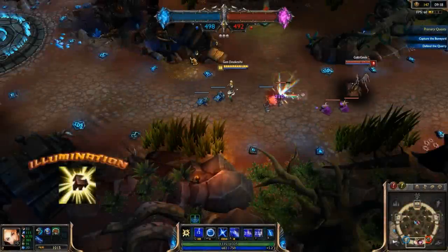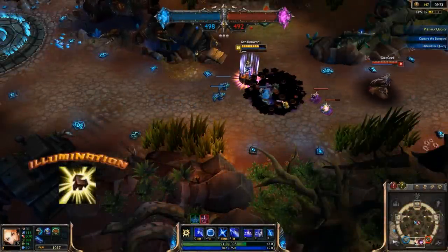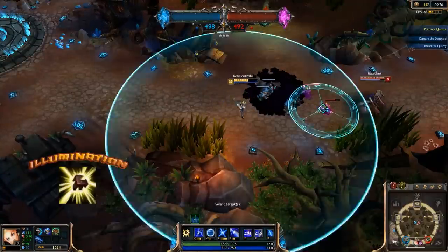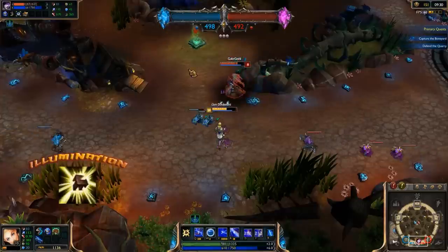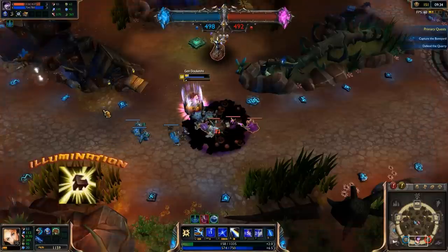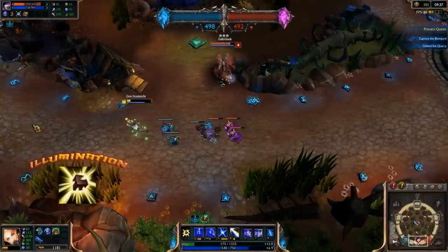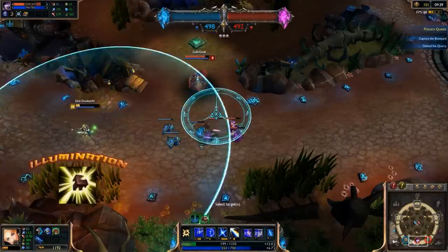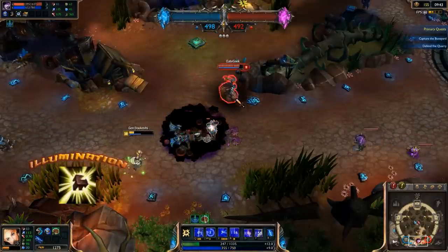Lux's passive is Illumination. Her damaging spells mark her enemies with light energy for 6 seconds. Her basic attacks, and her ultimate, consume the mark and deal magic damage to the target that scales with her level. It's a small amount of damage, but wow does it scale up. In the early game, it's great for poking your opponents and helping you to last hit. Later on, weaving an attack in between all of your spells leads to a ton of extra damage.